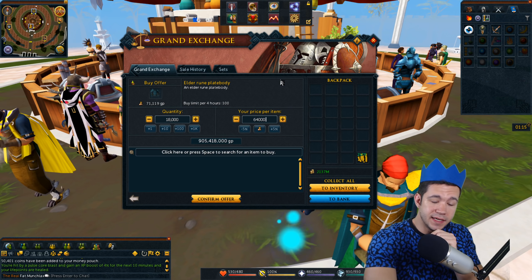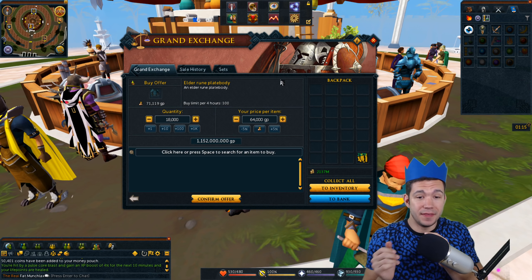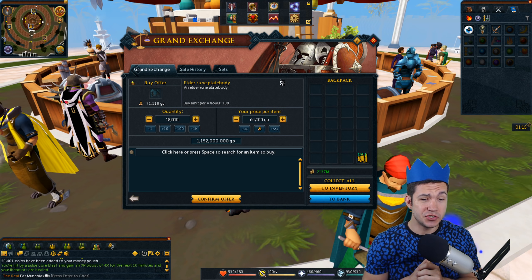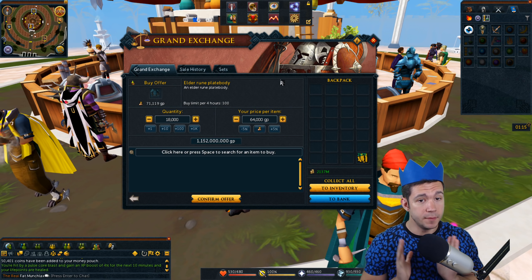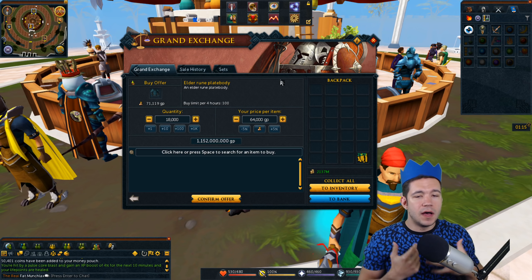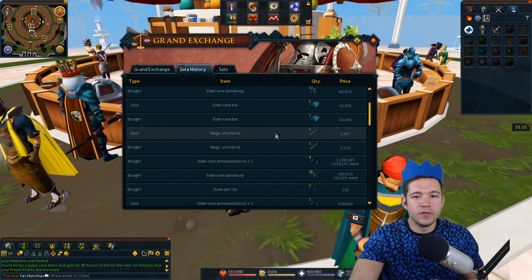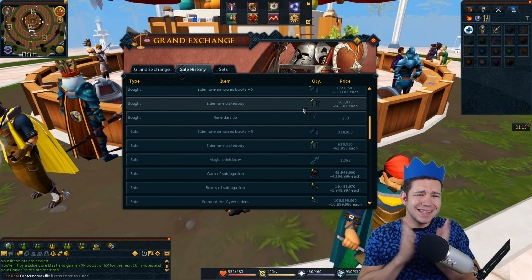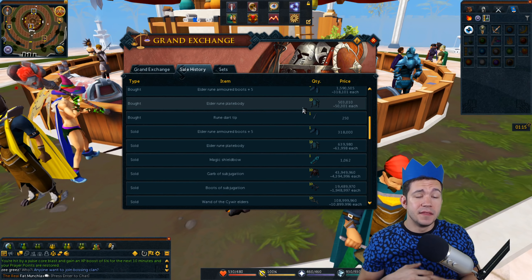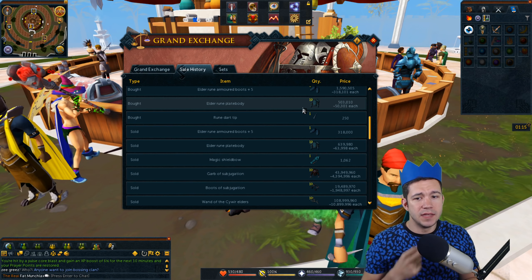You spent 905.4 million. The output is 1,152,000,000. That is a massive amount of profit — something close to 250 million profit that you could make in one month just by throwing in an offer for Elder Rune plate bodies and doing literally nothing else. The items with a smaller buy limit of 100 allow you to update your price a little bit less. Items with smaller buy limits require less price updating.